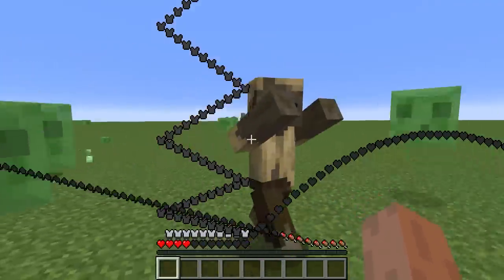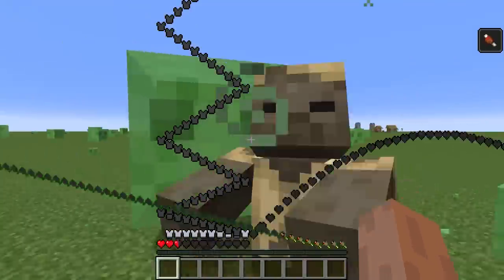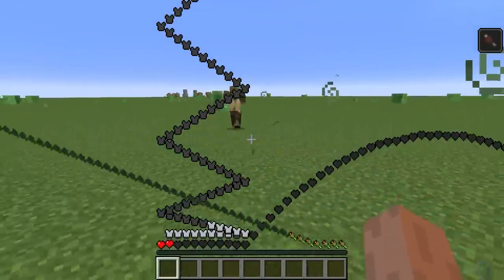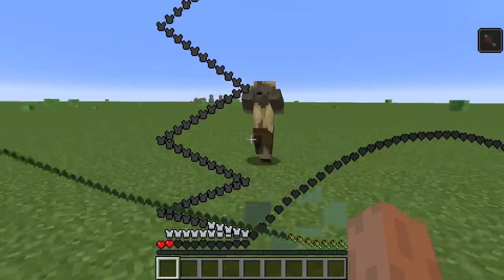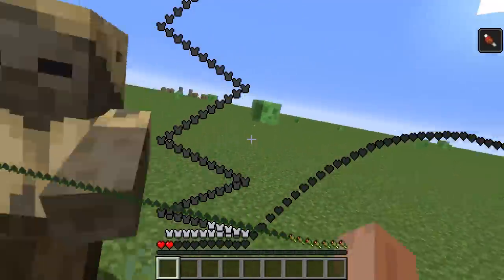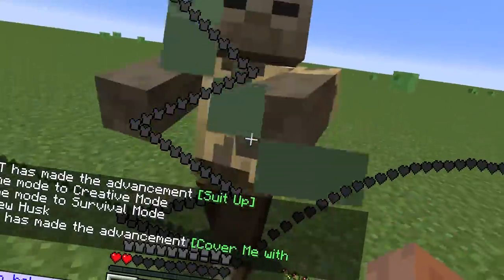So this is the full diamond armor, and it somewhat damages you. The full diamond armor has 20 armor points, and this one has 28. So let's see how strong this is. And as you see, I barely get damaged — or do I even get damaged at all? I don't get damaged at all.